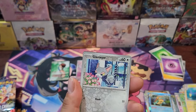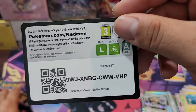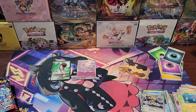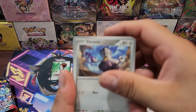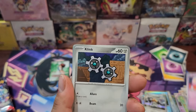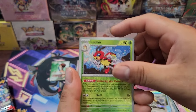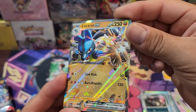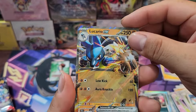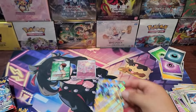We got Medicham, Froakie, Meditite, Slowking, Sylveon, Lanturn, Glameow, Clinkclank, and Melmetal on the back. So far only two hits. Ever since I started opening Pokémon I've been averaging 10 to 13 hits per booster box, so hopefully we're in those odds again. It's pretty cool that we get to open this a little bit early — start getting that binder ready. Oh we got Lucario — I didn't know Lucario was in this set! That's pretty cool, it's actually my favorite Pokémon. The shiny is awesome. Another hit!